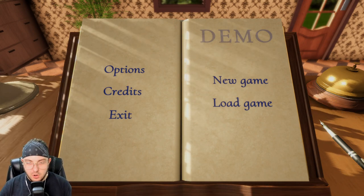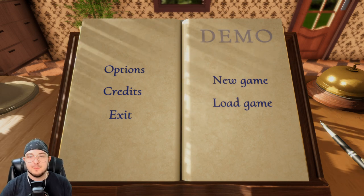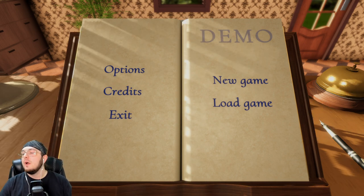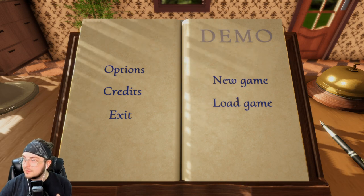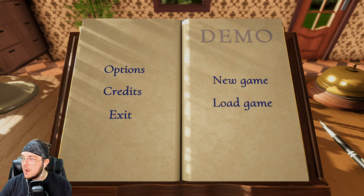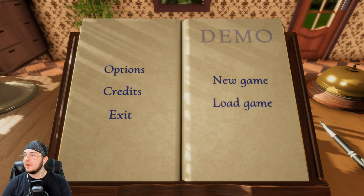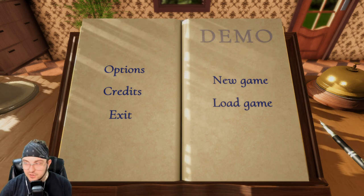Welcome everybody to Pets Hotel. We will be doing a let's look at Pets Hotel — this is going to be the demo for the Steam Next Fest that's going on right now. What is Pets Hotel? Welcome to Pets Hotel, a place where you can start the business you always dreamed of. Pets Hotel gives you a unique opportunity to build, design, and run a place where pets can feel at home. Cats, dogs, turtles, and many other animals are waiting for you to take proper care of them. There better be guinea pigs, I'm just saying.